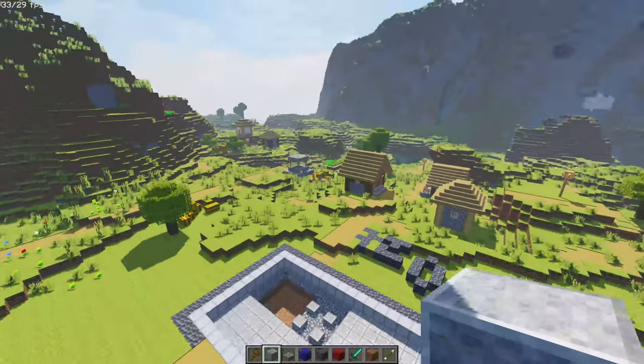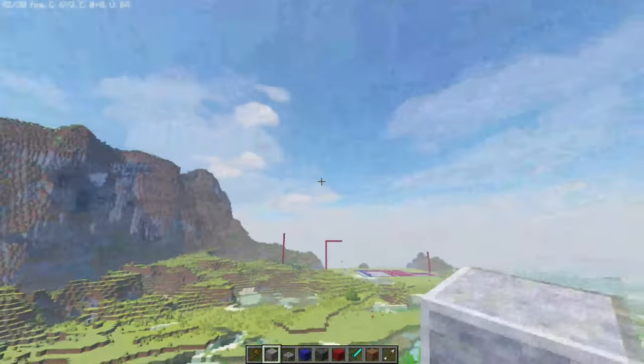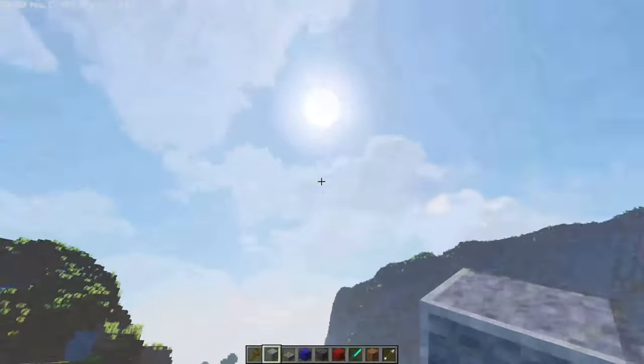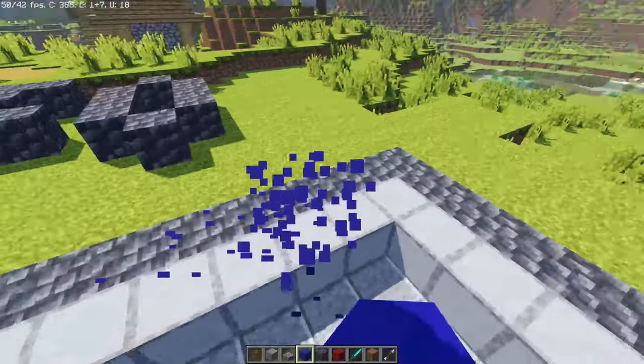Looking at my Minecraft world, east is over there and west is there. The sun moves from east to west, so on those sides we should put our biggest windows.